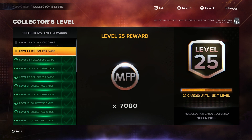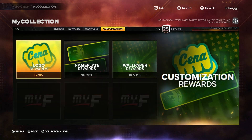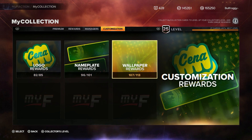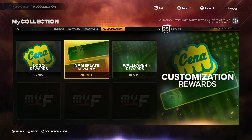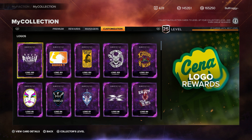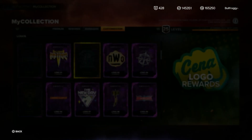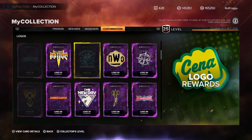We are getting closer and closer to the collection reward - 27 cards until the next level, that's kind of crazy. If I go into my collection real quick: wallpapers 107 out of 113, nameplates 96 out of 101, and logos - I am legitimately only missing three. That is crazy.